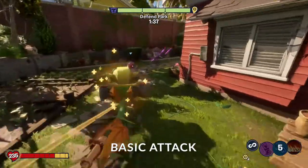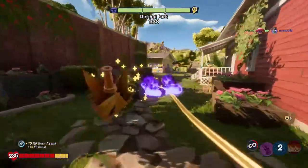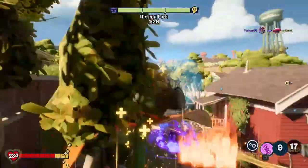Basic attack. Snapdragon breathes fire out of its mouth, and it hurts the enemy a lot. The fire does between 4 and 9 damage a second. Eventually, you will burn your enemies for an additional 9 damage each second.